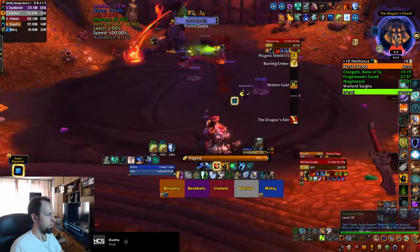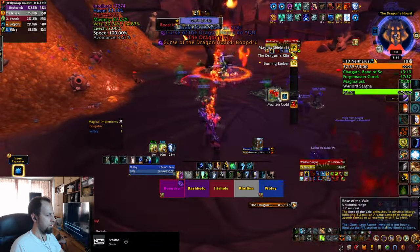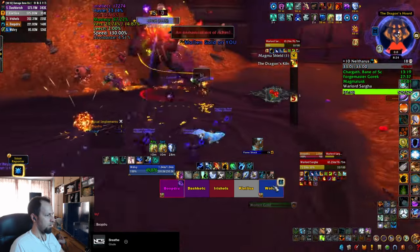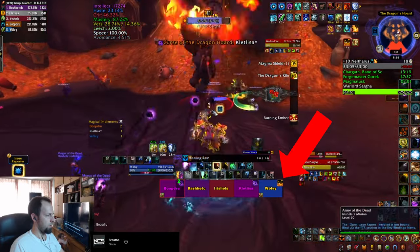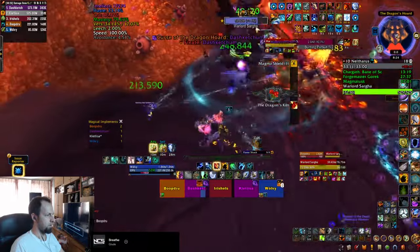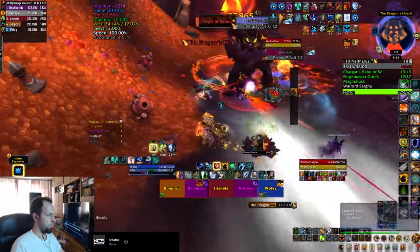The last boss, Warlord Sarga, has a frontal — be ready to dodge at all times. He follows it up with Molten Gold, an undispellable dot that deals heavy damage to the targeted player, so the healer should be ready to heal that up. He also summons an add that fixates a player, leaving a fiery puddle on the ground — kite it through the boss if possible to cleave it down quickly.